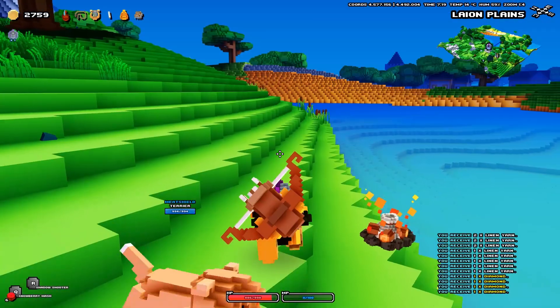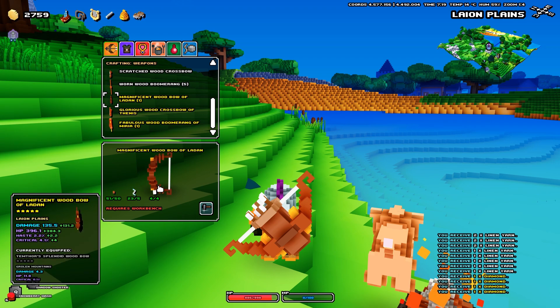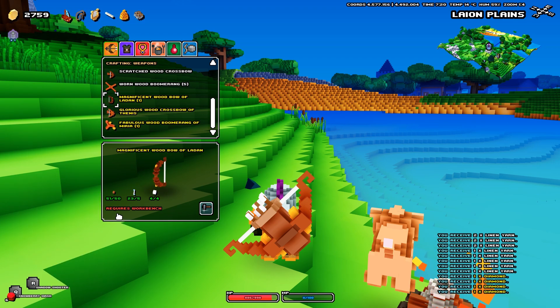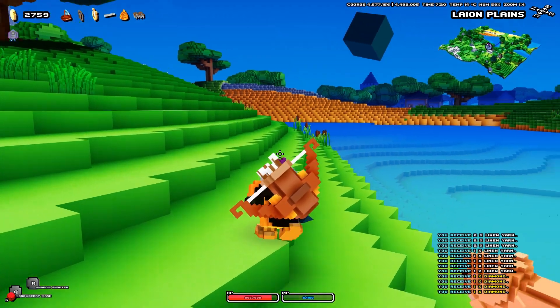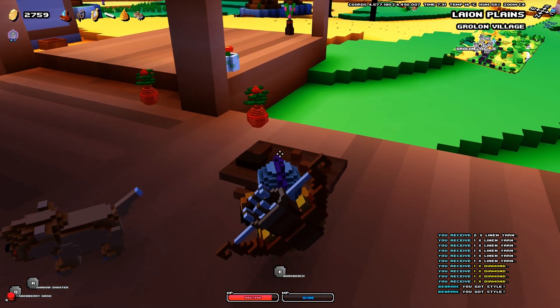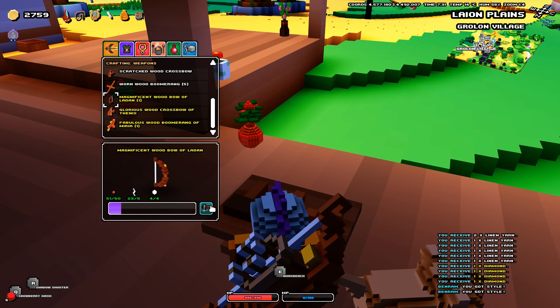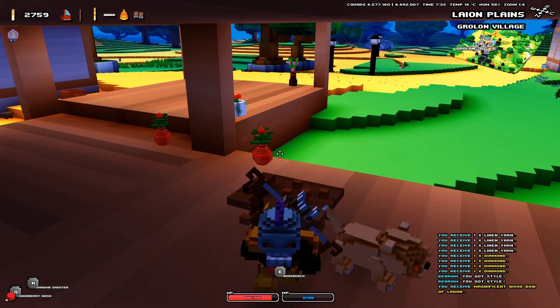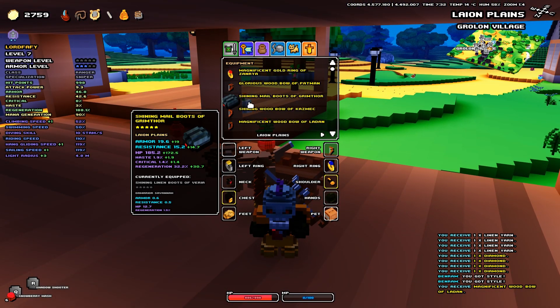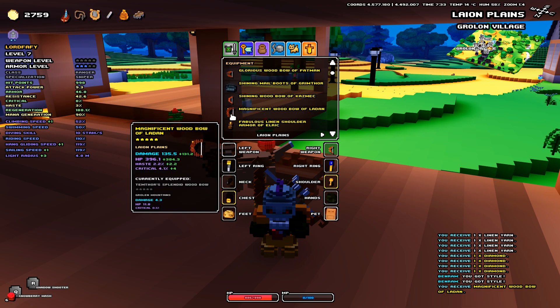Diamonds are done, which means we have everything we need for our brand new golden bow. The last requirement is a workbench, so back to the city. And there you have it — this is how one such workbench looks like. Click on the bow you wanna craft and just do it. There you have it, I got a magnificent wooden bow — this is it right here.